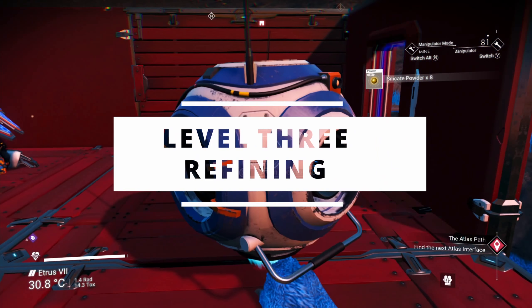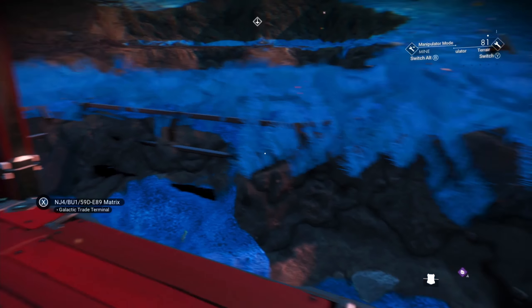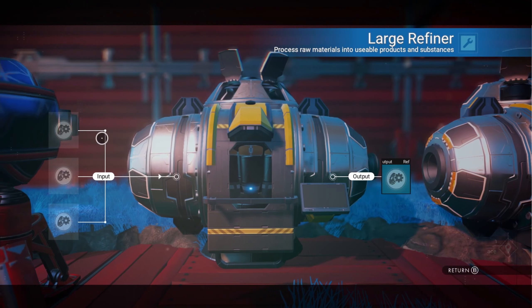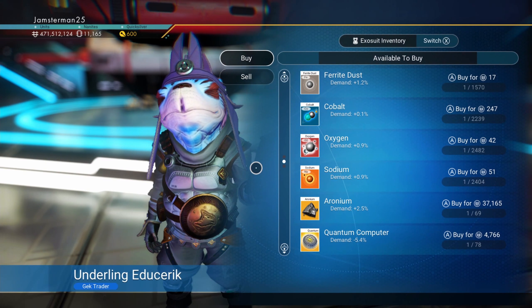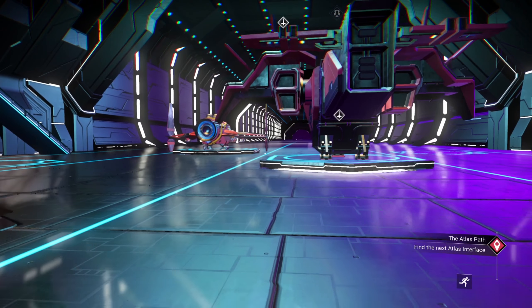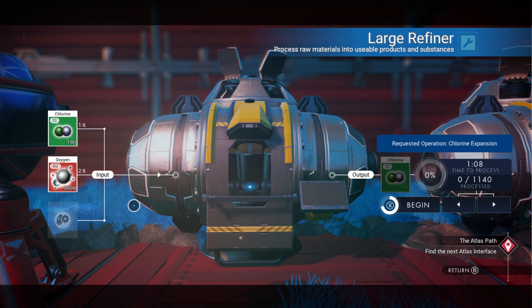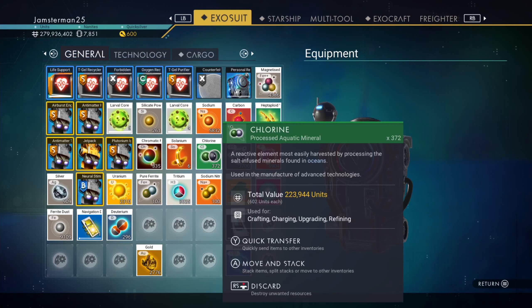Level 3: Refining. Level 3 can pretty easily be accomplished in your first week of gameplay as well, and it's the one that helped me make my first few hundred million. But there is a catch — it is super boring. Refining chlorine or ionized cobalt is pretty simple. Jump into a space station, make sure you've got at least one chlorine, and then buy as much oxygen as you can get your hands on. Stick the oxygen and chlorine into a refiner, which needs to be at least medium size so you have two slots, wait, and make money. Every single chlorine is going to get multiplied by six, and they're worth 600 units apiece, so that adds up pretty fast.